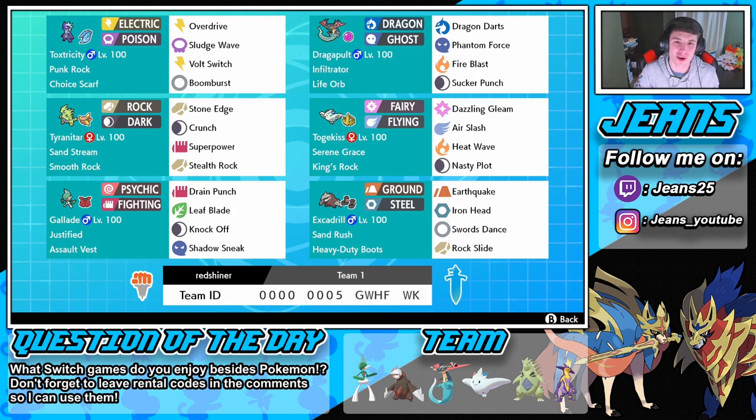Rocking in the front spot we have Toxtricity. I'm not gonna go over it too much because you guys already know how most of these Pokemon work. We have the normal moveset for Toxtricity with Overdrive, Sludge Wave, Bolt Switch, and Boomburst. Then we have Dragapult right next to it with a Life Orb — another normal moveset for singles with Dragon Darts, Phantom Force, Fire Blast, and Sucker Punch.